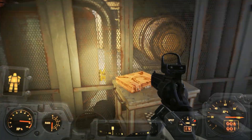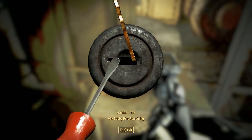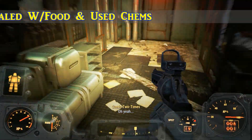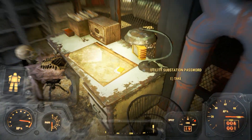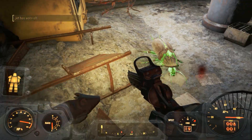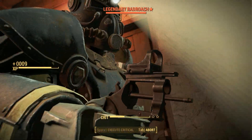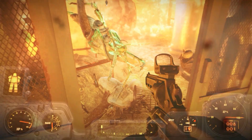Someone thinks he's clever — time for a little reality check. Let's see how big can kill the gas before the gas kills him. Yep, there is some deadly gas in here. That is doing a lot of damage. I took some Jet and some Med-X just so we can get a look around and reduce the damage taken. Utility substation password — glowing radroach.